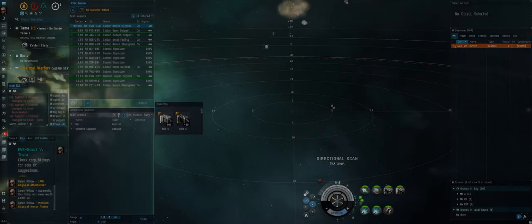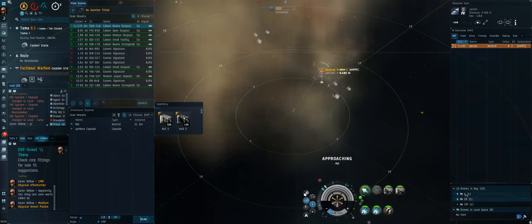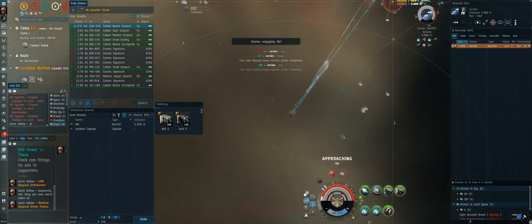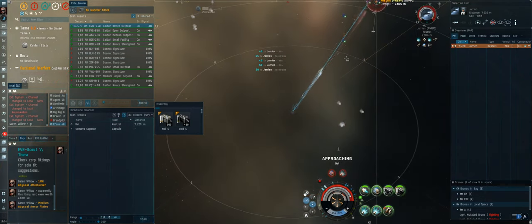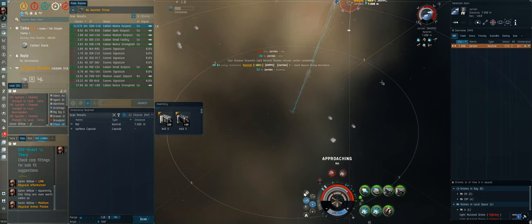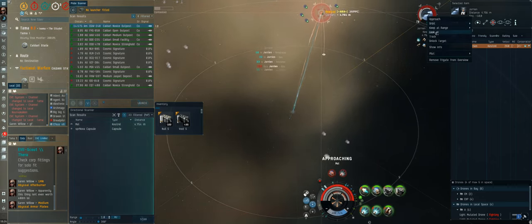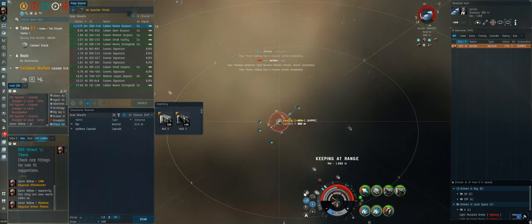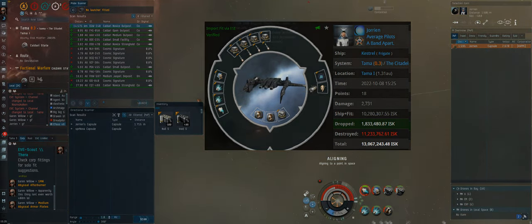Fight two is against a Kestrel with plex control — a more challenging engagement, since Kestrels are probably the most challenging T1 frigate, especially with plex control because they can shoot from far away. I preloaded long-range ammo and grabbed webs right away so he couldn't drift out of range, since my blaster maxes out around 7 kilometers. He makes one big mistake: he should have pulled way more range — he could theoretically shoot to 13 kilometers. Instead he stays at 7.5 kilometers, so my guns apply better and, more importantly, my neut — heated from the first second — sucks him dry. Good fight, moving on.